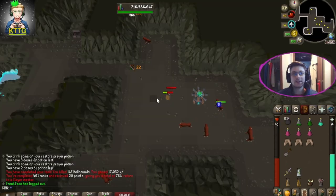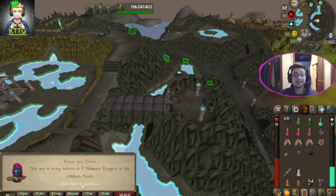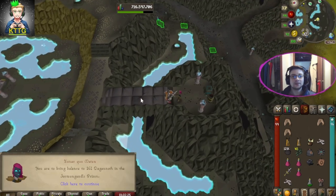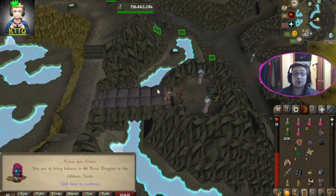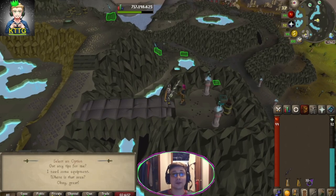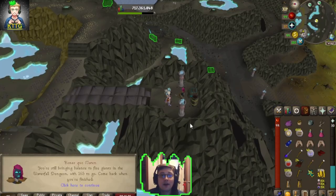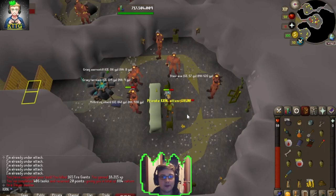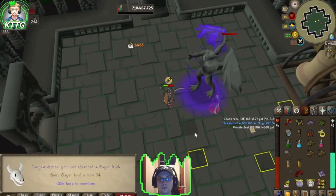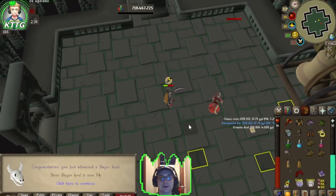147 Hellhounds - there's another task. Five Adamant Dragons in the Lithkren Vault - another task complete. 161 Dagannoth in Jormungand's Prison - another task complete. 44 Rune Dragons. 238 Dust Devils in the Catacombs. 165 Fire Giants. 245 Gargoyles. And there we go - that's 94 Slayer, five levels left.